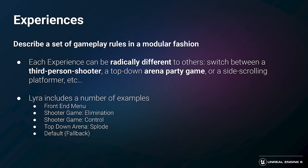Both the elimination and control point modes in the shooter game example are built in this way. We also have a much simpler example — a top-down arena party game where you place bombs and it's a battle royale to be the last person standing. Then we also have a default or fallback mode, which is the experience used when nothing else is available, just to make sure that we can always rely on there being an experience present.